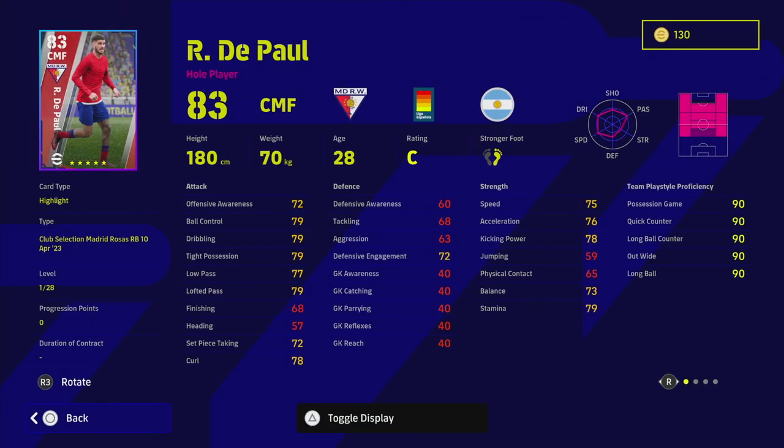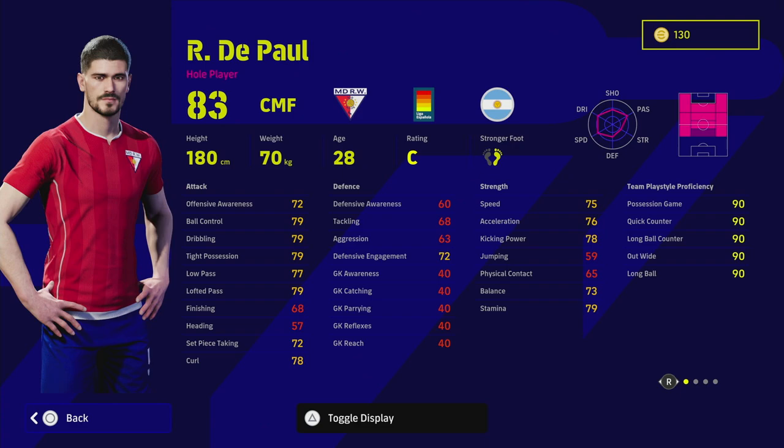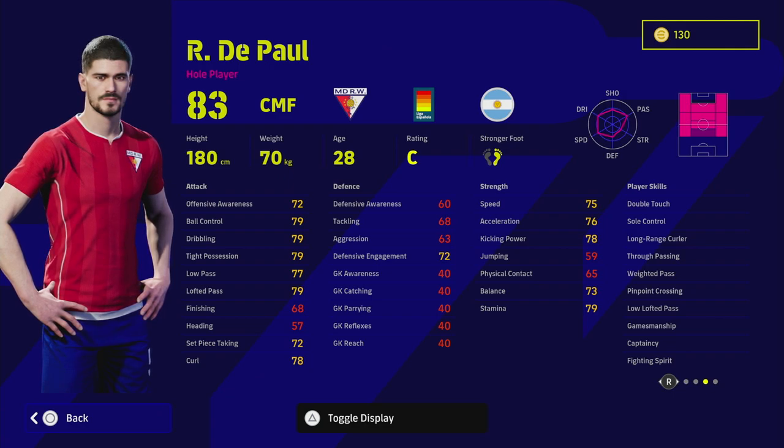DePaul is a very interesting one because he plays like a box-to-box. He has fairly mid aggression, and he does go 28 levels. He's got nice speed, dribbling, and passing — everything you could possibly want. He has unwavering form, double touch, true pass, weighted pass, low lofted pass, pinpoint crossing, and he can early cross with long ranger and long ball expert as well. He's an exceptional passer — every passing skill you could want except one touch pass. He's a hole player CMF.